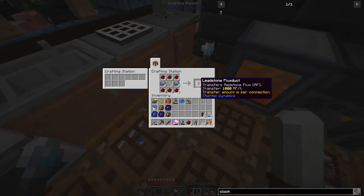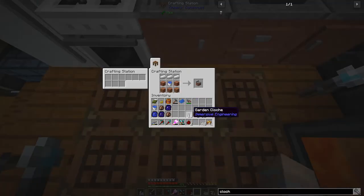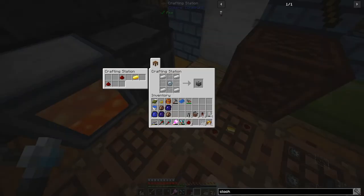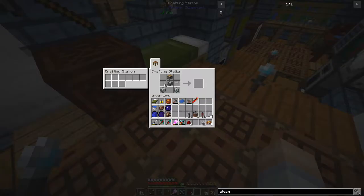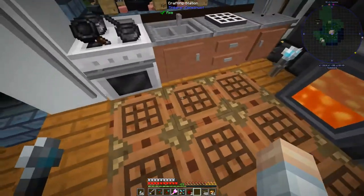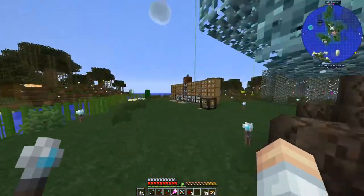We're going to need some leadstone flux duct to move energy around and also a sink. I'll make three because I'm not sure if we'll need more than one. Let me also quickly make an igneous extruder - we put the machine frame in and the redstone reception coil. Actually, I wasn't sure about this because you have to provide lava to get obsidian from it, so we'll skip that. Next order of business - we've got our garden cloches.